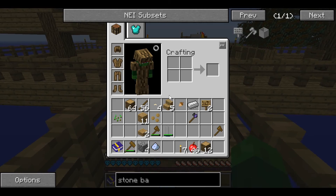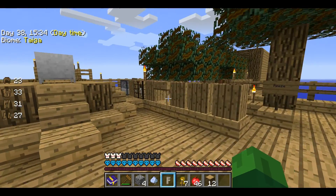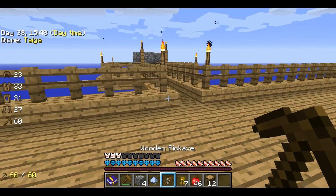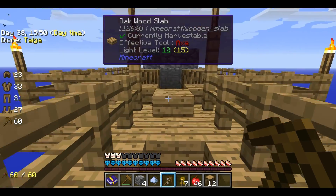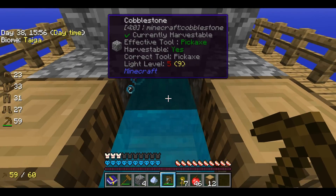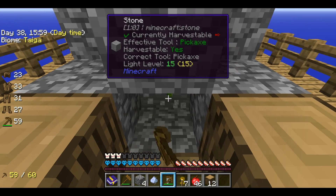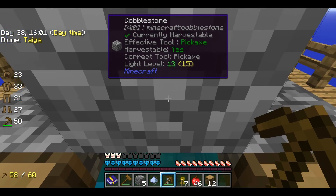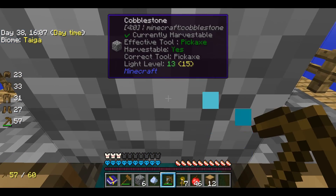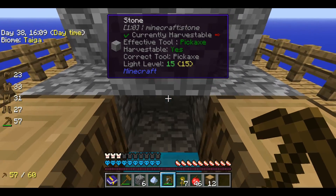That one went missing and my pickaxe broke. Let's just make a new one over here. That's a hammer - sorry, my mistake. I'm forgetting the most basic recipes here. This is so much fun though - it's like discovering a whole new kind of Minecraft. Having to make all these really simple tools that are really complicated things to get. Stone pickaxes - I'm not going to get one of those for like a million years.